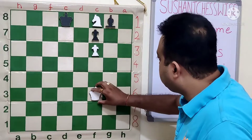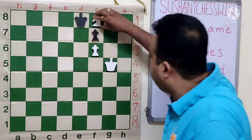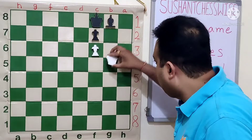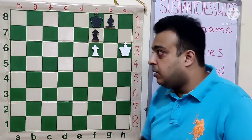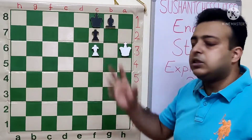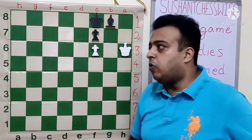Now comes King f4, Ke8, Kg5, King f8 and Kh6. We have a picturesque position here — white is a full piece down, but black is unable to avoid the entry to the g7 square. White will win the game no matter what.